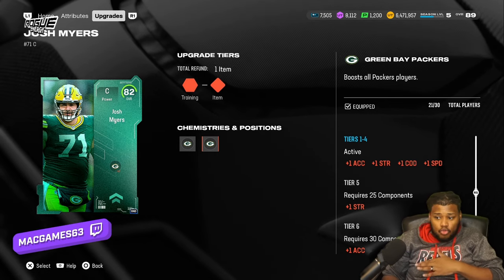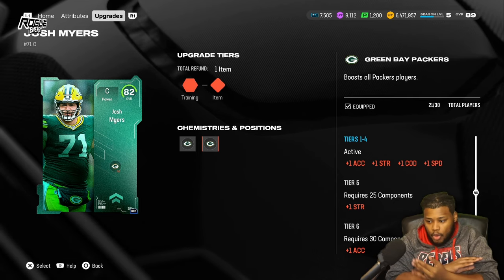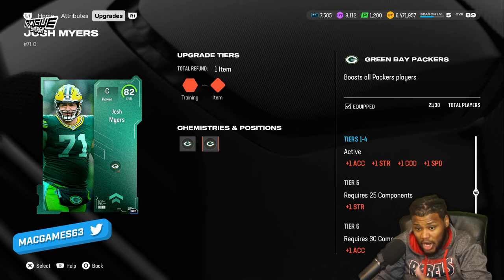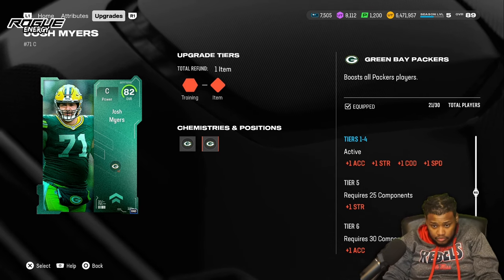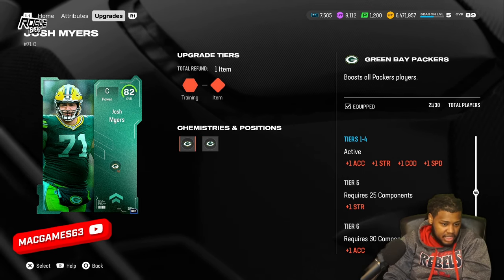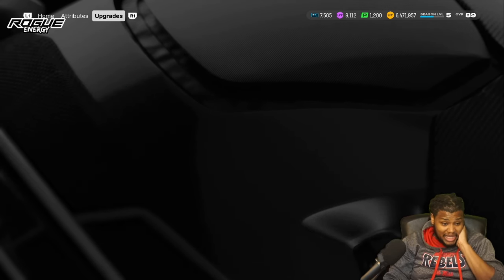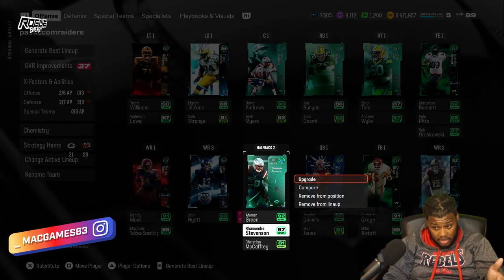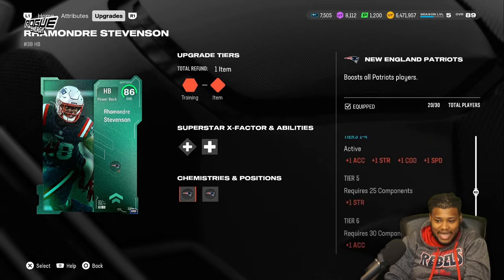For me, I have all my Packers set up. If you've got multiple theme teams, I know regardless of how much I change things up, Packers are going to be part of my squad. So my BND players, I made sure I got them for the Packers. And since those team builders are for that team, they already got the chemistry on them, so it's going to get times two. They also have any other team they played for, so I have Packers, Commanders, and Patriots.